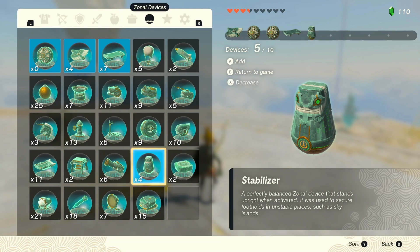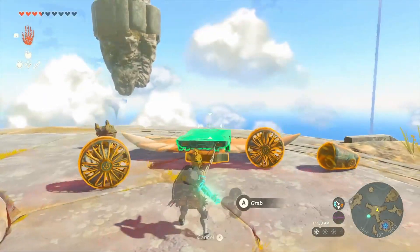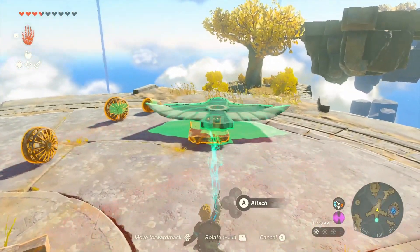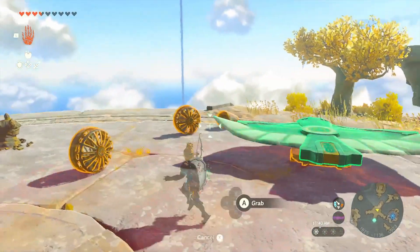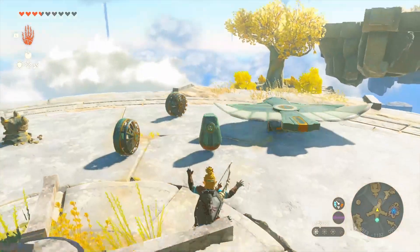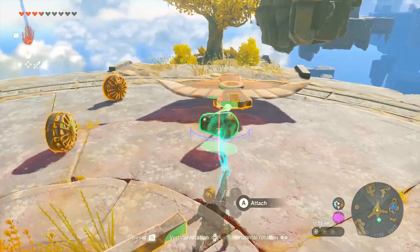You need the glider itself, two fans, and a stabilizer. I haven't found a way to make this without the stabilizer — it will still work without it, but it will be difficult to fly. The only thing you need to do is fly it backwards, and for some reason it doesn't break. If you fly it backwards you can fly infinitely, and the stabilizer helps a lot, though it makes it a bit more difficult to control. That's the only way I found.